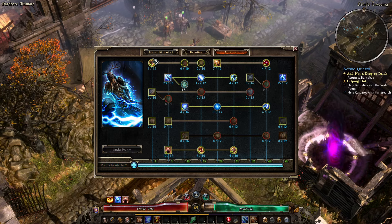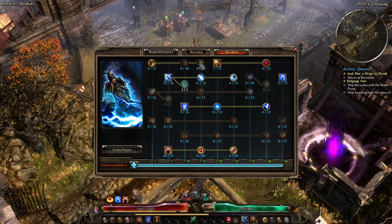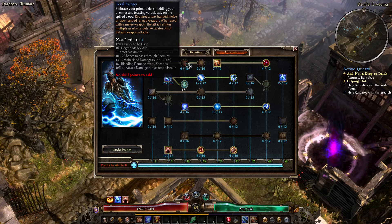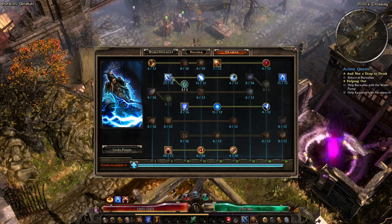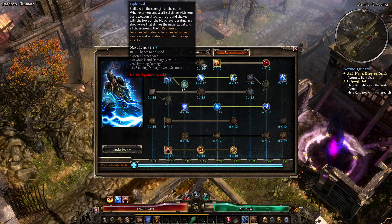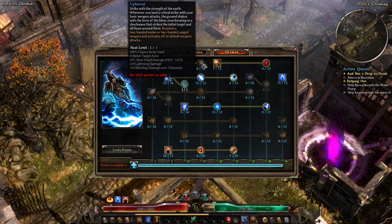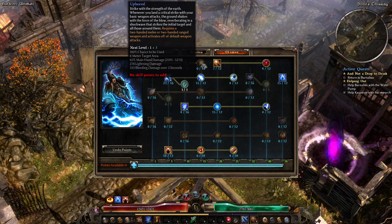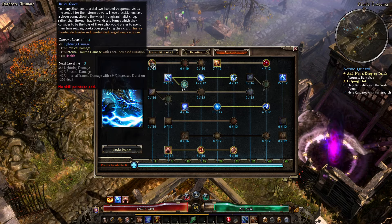Let's get more health — this is health and lightning damage — we'll max out Brute Force. Don't put points in Feral Hunger; you actually can't trigger it with Primal Strike because it needs a default weapon attack. Primal Strike is not a default attack, so you could use Savagery or Fire Strike but not Primal Strike. Upheaval also requires a critical strike and a default weapon attack, so it will never trigger with Primal Strike.